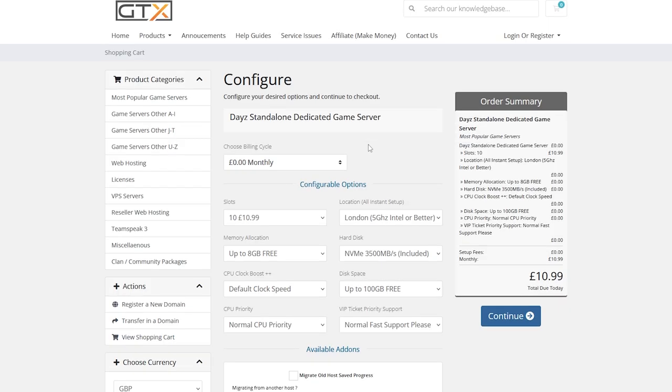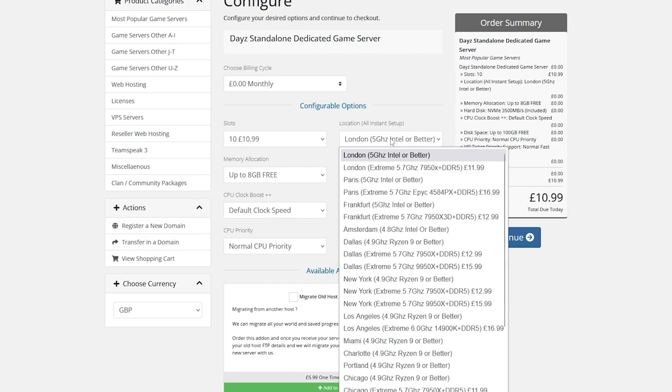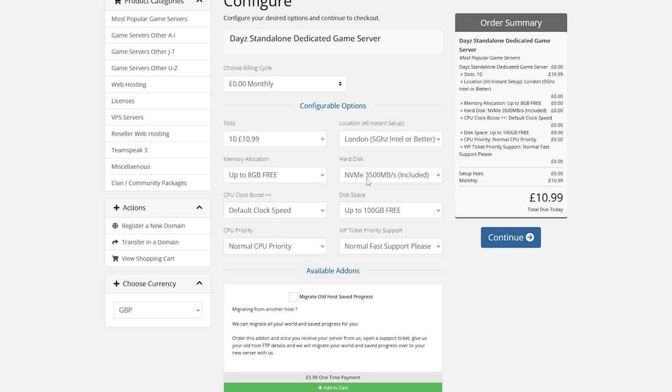Select the best package for you and click Create. In the configuration screen you can change the player slots, choose a server location — select the closest one to you. You can also increase the memory allowance, bump up the hard disk, add a CPU clock boost to make your server run smoother, increase disk space, and adjust CPU priority. There's also a VRP priority support option if you want that. Once done, click Continue.